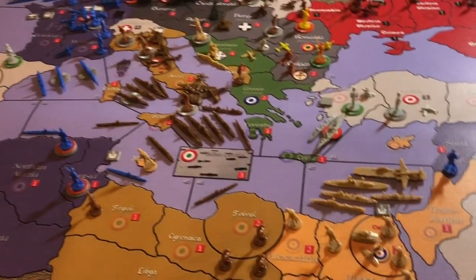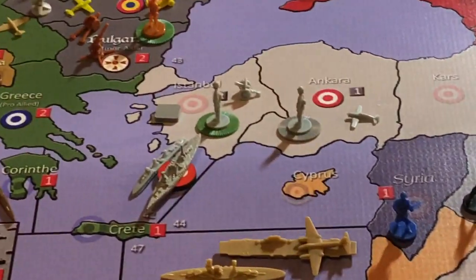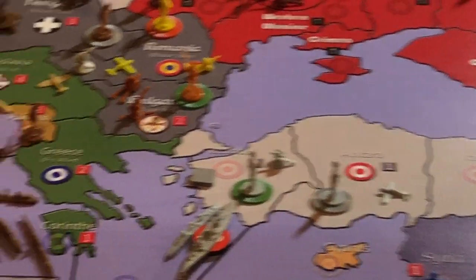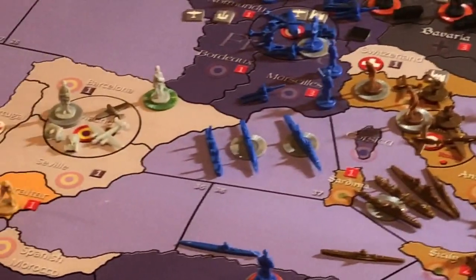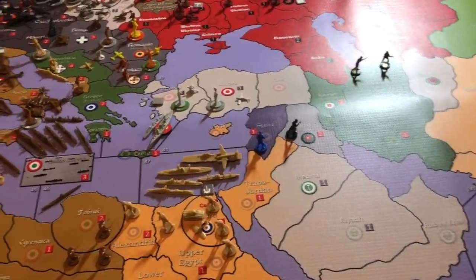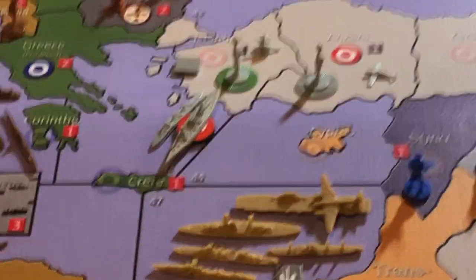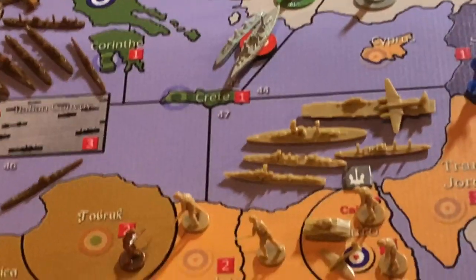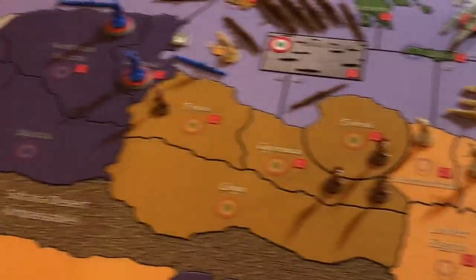We're using some Turkish infantry from the HBG Turkey at War set for Turkey, and then we're also using them for Spain and Danish. They're helping out all over the place — we can see another coastal battleship with a roundel there for French foreign legion.